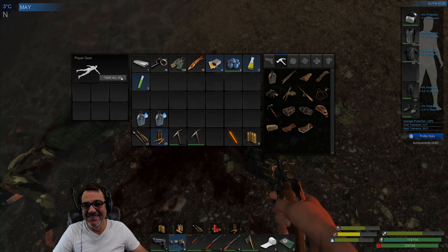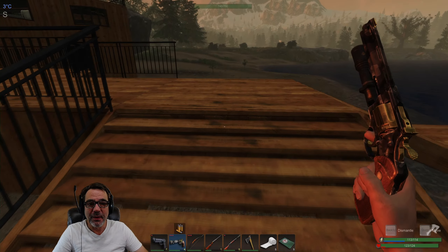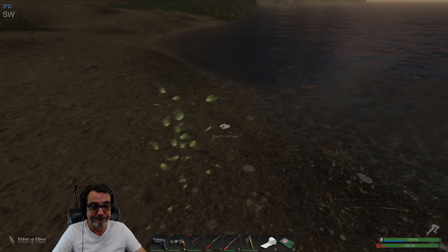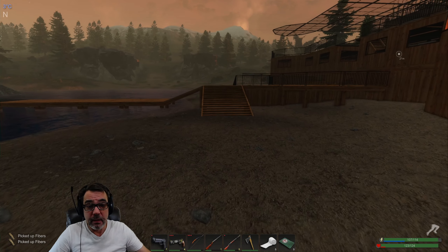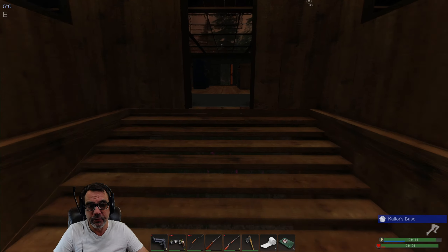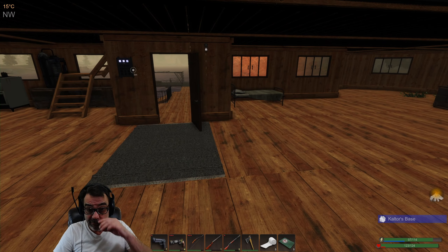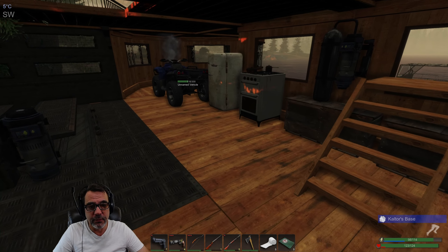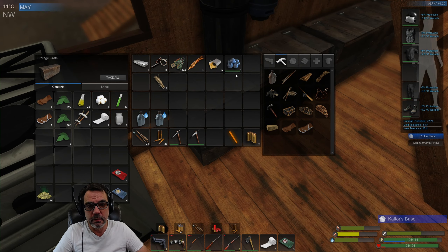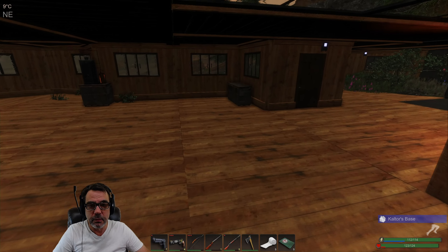One thing I want to get accomplished today is I want to get my last three solar panels upgraded. That'll bring them all to level two. I didn't have any intentions at this point of going to level three — why is this front door open? Level three is fine if you're in a really late game, but at this stage it's definitely not worth it. Let's go up and do some upgrades.